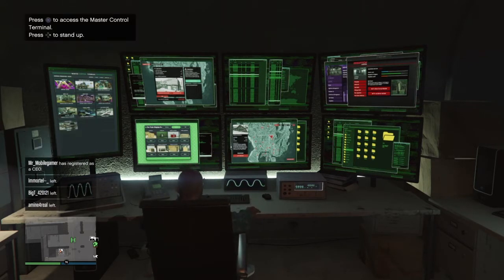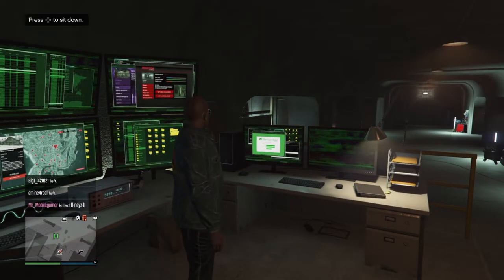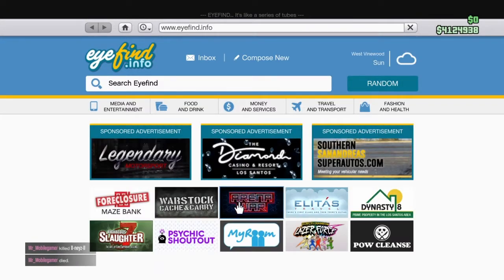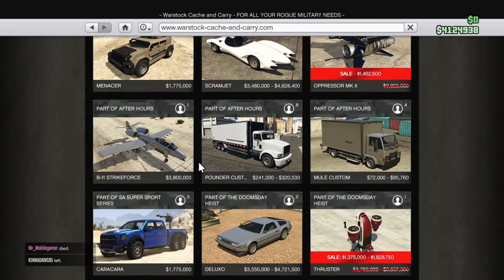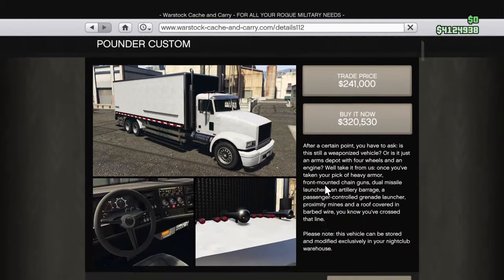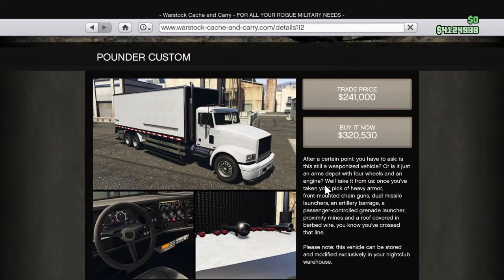The first thing I need to do is get the vehicle, because last time I sold it was a medium-sized vehicle, but this time I need an 18-wheeler. So I go to Warstock and purchase the Pounder Custom — three hundred and twenty thousand. I could have gotten a trade price but for the purpose of the video I'm just going to pay the full price.